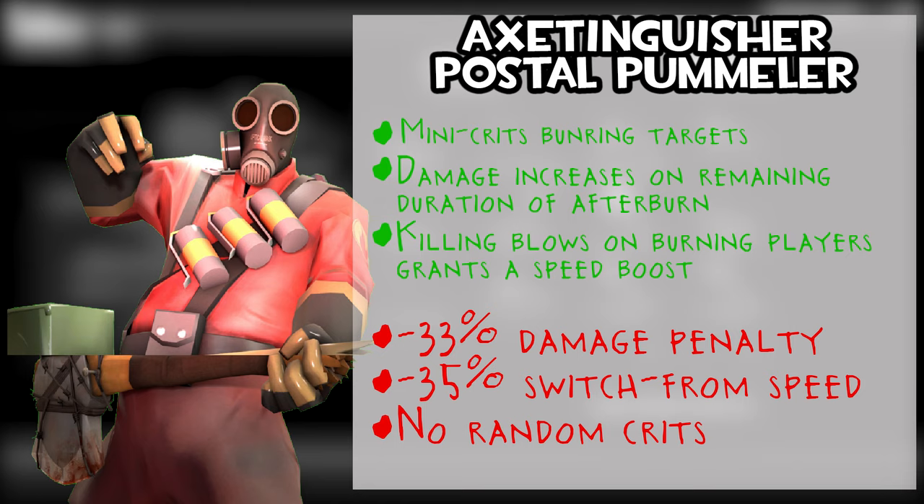Killing blows on burning players grant a speed boost. However, there is a 35% damage penalty, no random crits, and this weapon holsters and draws 35% slower — so it's a slow draw and a slow put-away.